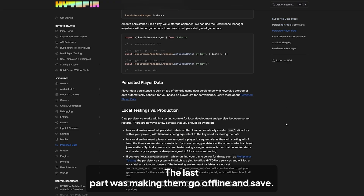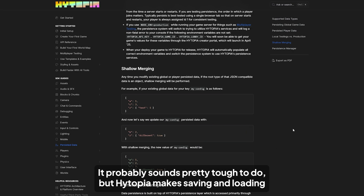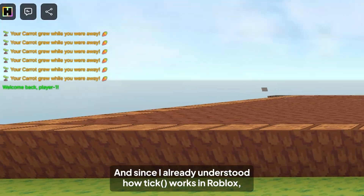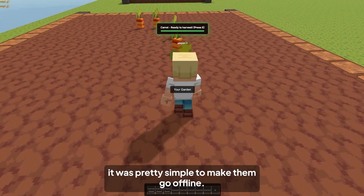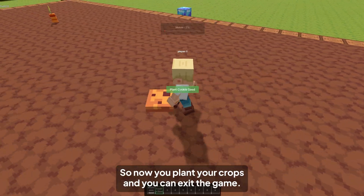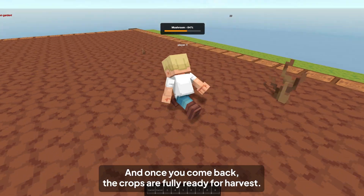The last part was making crops grow offline and save. It probably sounds pretty tough to do, but Hytopia makes saving and loading data pretty simple. And since I already understood how Tick works in Roblox, it was pretty simple to make them grow offline. So now you plant your crops, exit the game, and once you come back, the crops are fully ready for harvest.